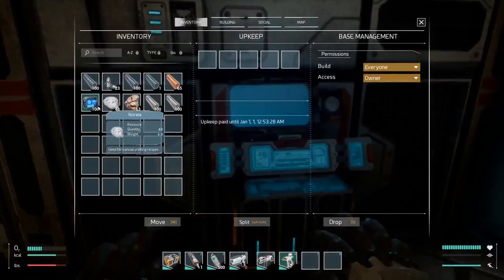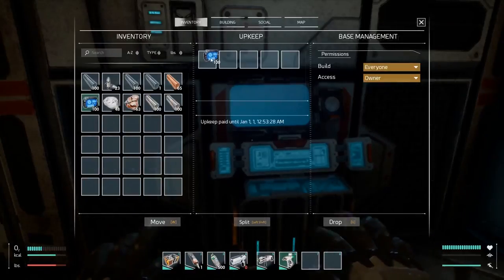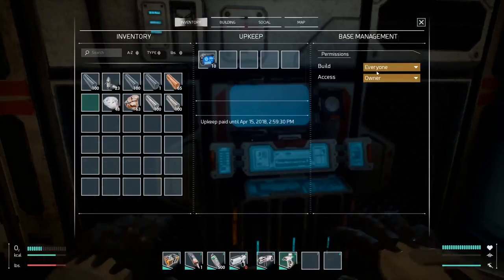With our player equipped and ready for the world, they've decided to put some of their flops in their upkeep terminal. This terminal provides us ownership of our player base, as well as letting us set who can use and build various devices and storage containers.